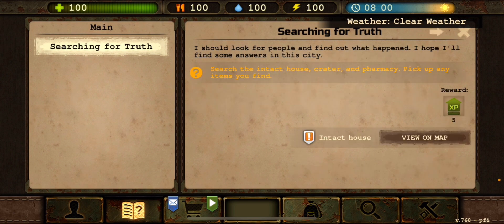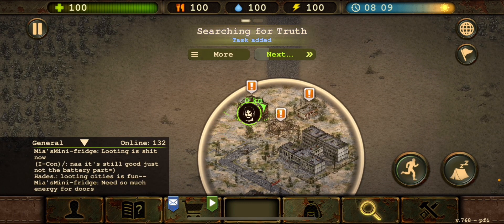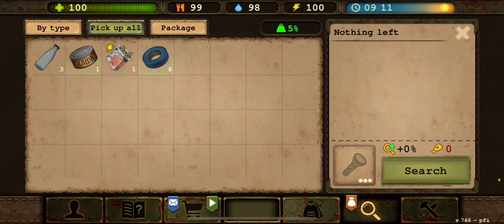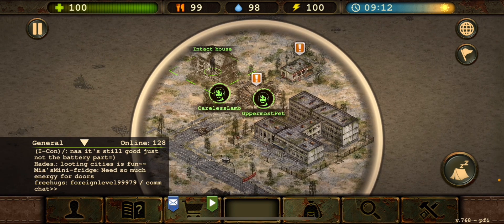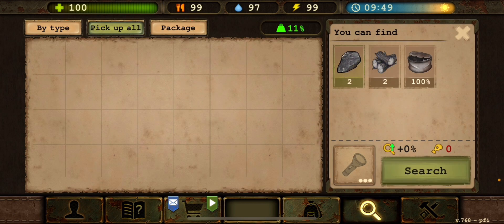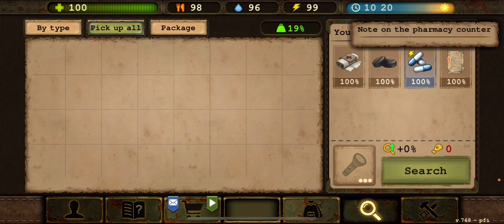The city greeted me with dead silence. I walked forward and stumbled upon an unsightly crater left by an explosion — was there a war? I have to gather as many supplies as I can: medicine, food, clothes. Let's check the pharmacy first. We got water, food, and insulating tape. When I was playing a long time ago, insulating tape used to be super rare. I think you can buy it from NPCs now. We also got flint, wood, and cans. Let's go to the pharmacy counter.